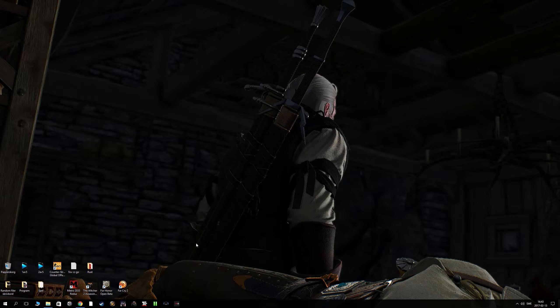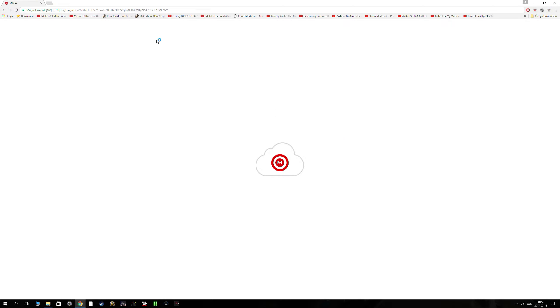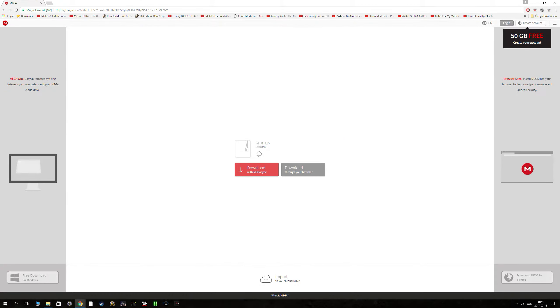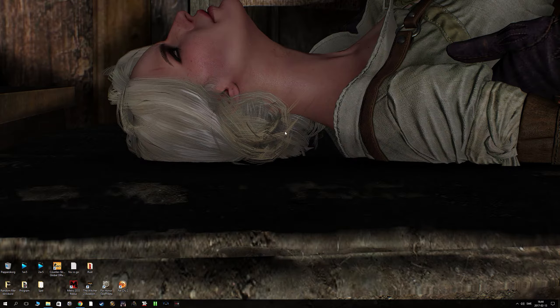So, you will get a download link in the description. You take that link, you open it up, you download it, you go get a zip file, you take that file, and when you have downloaded it, you open it and right-click, then extract it to your desktop.